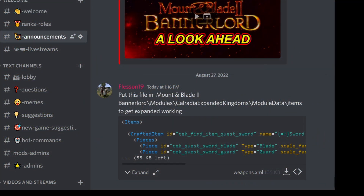I'm now going to run through troubleshooting tips currently happening with the game that you need to know or might run into. First, there is an issue right now with the weapons.xml file — you will get a crash to desktop. In my Discord, which will be linked in the description under the announcements tab, you will find this file. Download it and replace it at the destination: Modules > Expanded Kingdom > Module Data > Items. Overwrite the file and it will work fine. It could get fixed in the future.